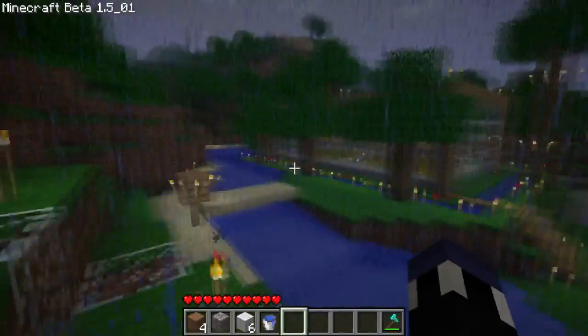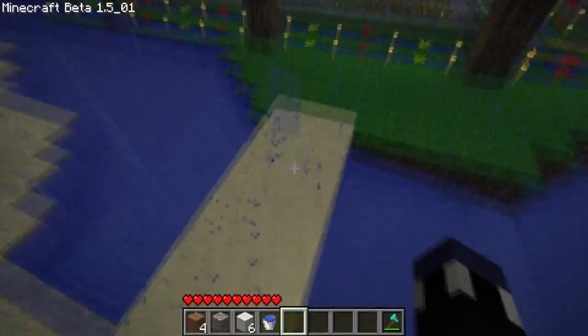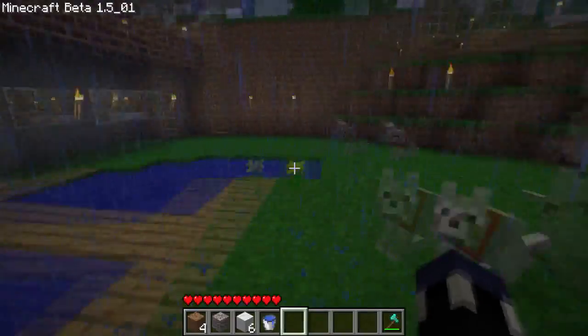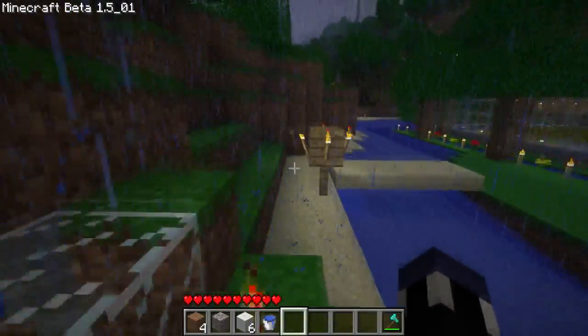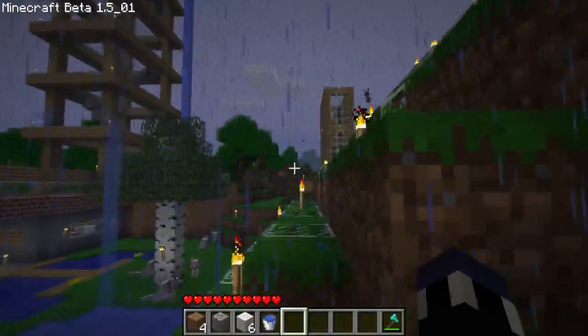For those of you that don't know about lightning, this weather came with the 1.5 update in Minecraft. Now you can get rainstorms, you can get snowstorms in the right biomes — I believe like Tundra and Taiga or something like that. But anyways, I want to show you guys some of the properties of the way lightning works, at least in a rainstorm.